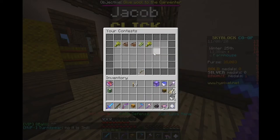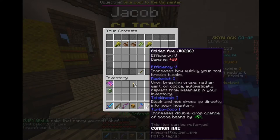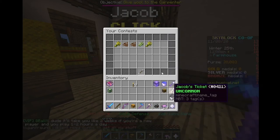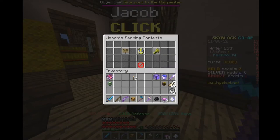If you get bronze, you get the turbo enchant of that resource. So I have turbo wheat one and turbo cocoa one. If you've been watching the cocoa bean war, you'll know that's going to be very useful for me. I should be able to get up to turbo cocoa two, maybe three. You also get ten Jacob's tickets for getting bronze, one turbo book, and a bronze medal.